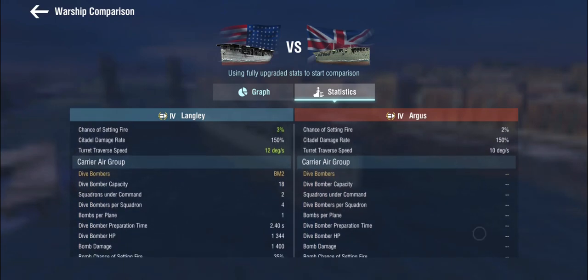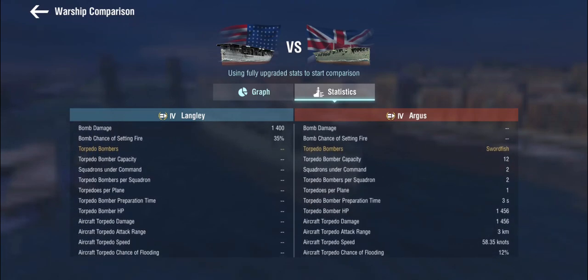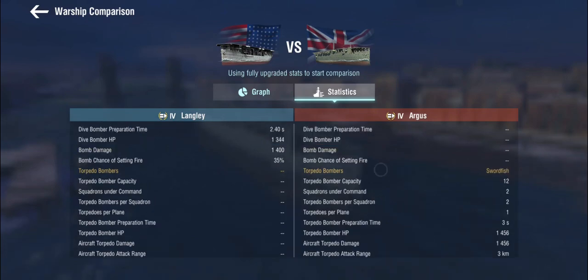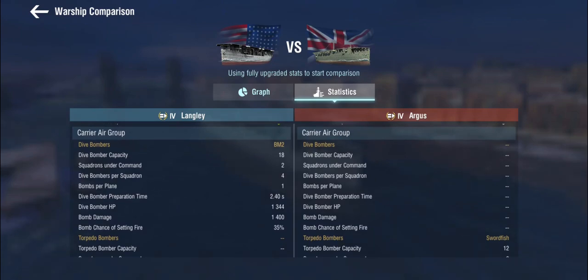We have no dive bombers. But in return we get the Fairey Swordfish as torpedo bombers — 12 torpedo bombers in two squadrons with two bombers per squadron, so you effectively get four torpedo bombers out. Comparing that to the two dive bomber squadrons on the Langley, which means you get a total of eight planes out.